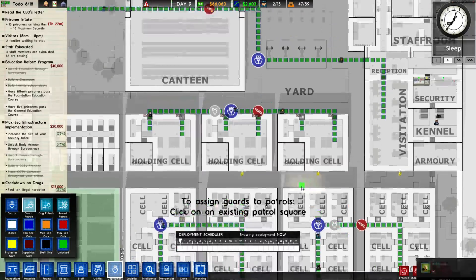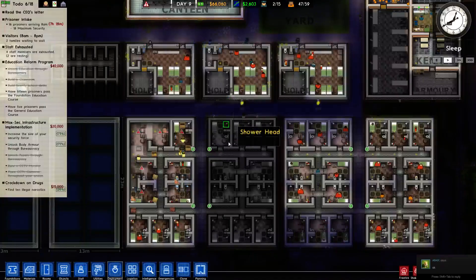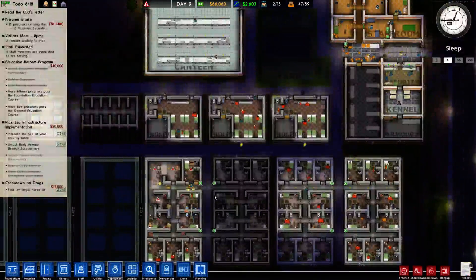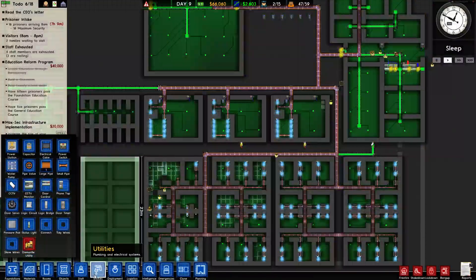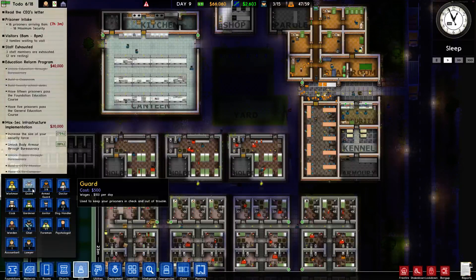We have a guard and a canine unit actually walking this area. We'll probably have more canine units moving forward. Those guys are rough — mainly due to the fact that they're really expensive. Dog handlers cost 150 compared to guards being 100.